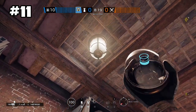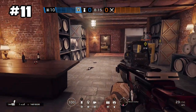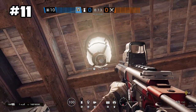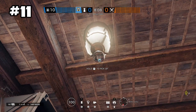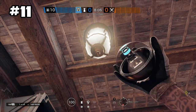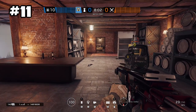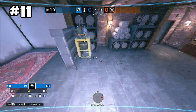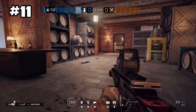Onto this last spot, also in wine cellar, you can toss your camera underneath this ceiling lamp. Due to the brightness of the light it kind of helps it blend in a little bit better. This will give you a view if they're pushing through the hallway, through the snowmobile, or through the garage area towards bombsite A.